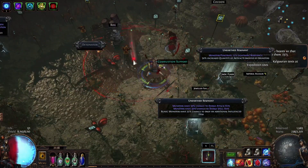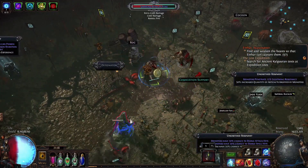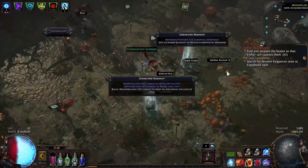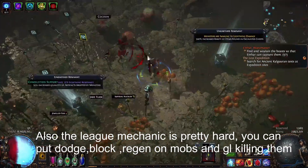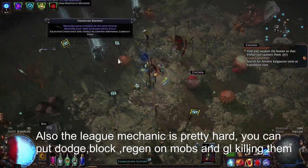For the league mechanic you basically go next to this guy, you have the detonate button over here and you place the pillars, pylons, explosive thing all around the map.